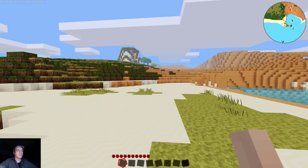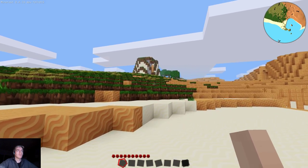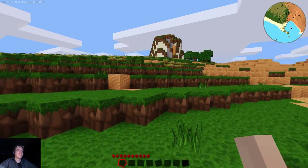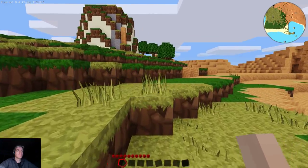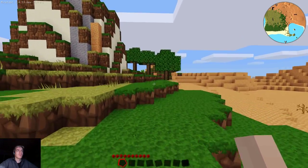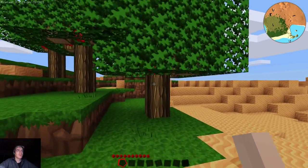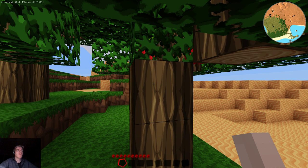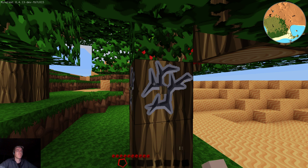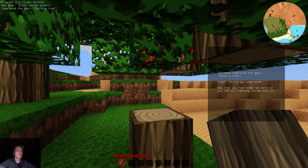So these messages that are shown are based on what the player has already done so far, and it will take into account what's the next logical step. You start out with punching trees — like almost all guides, that's what you should be doing first. When I go and punch this tree, the tutor will pick that up and mark the goal as completed. Completed the goal: punch a tree.